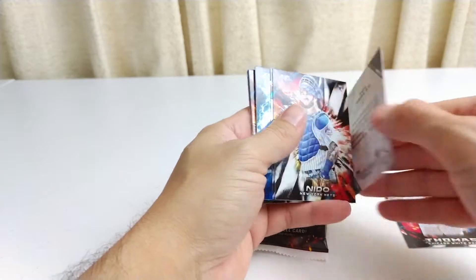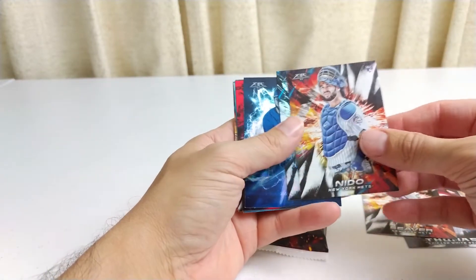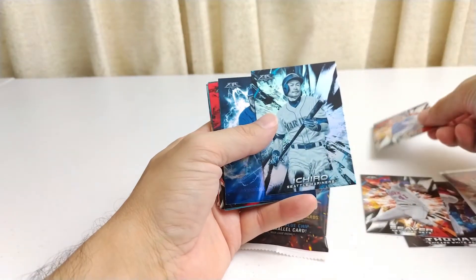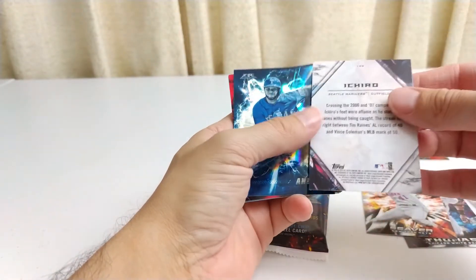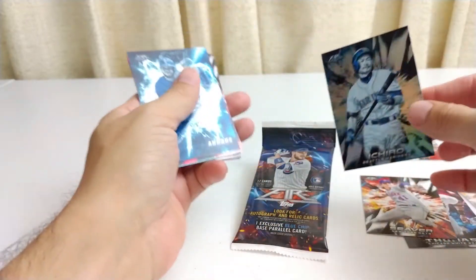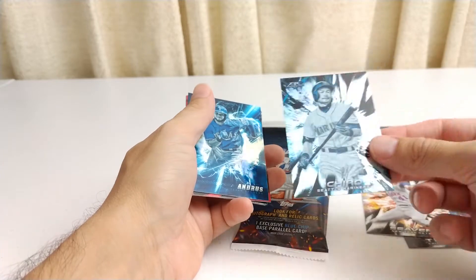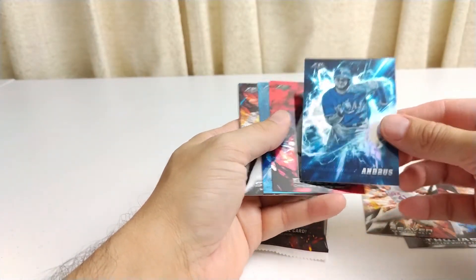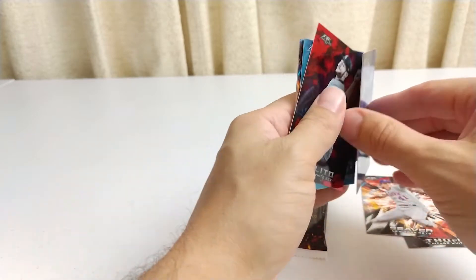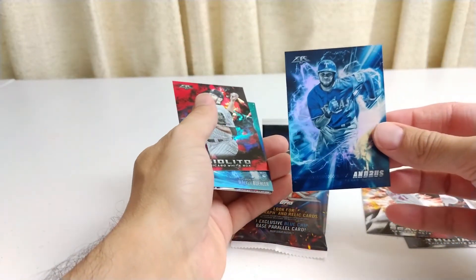Is this Tom Seaver? Old school. Wow. I don't know what these cards are made of. Oh, a Neato Rookie — very Neato. Ichiro. This is a fire card, I guess. This must be — oh, so this is an exclusive blue chip base parallel. So this is another insert. Or maybe this is the blue chip, I don't know. This is an insert. SD3.